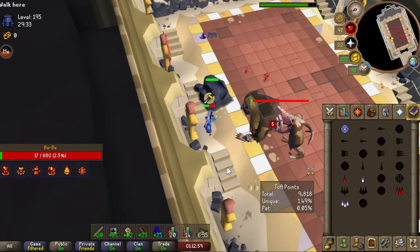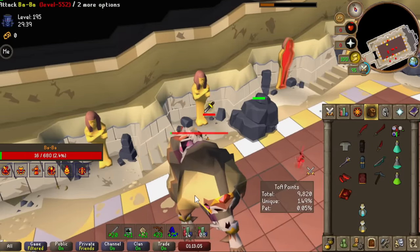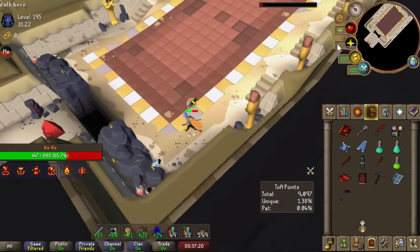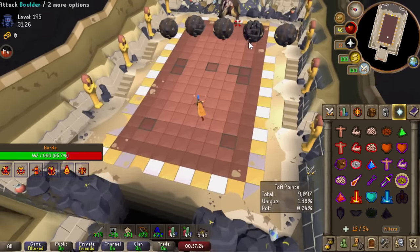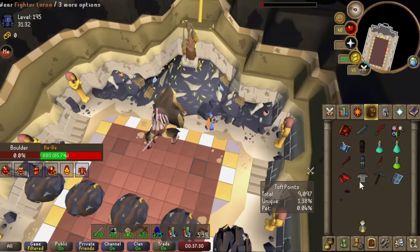I started working on Soul 200s and quickly encountered a serious problem — Baba, the freaking melee boss that is tanky to magic. My normal strategy of doing Baba just wasn't cutting it at all, and I quickly fell prey to this monkey's ferocious paws. My melee stats and gear just wasn't good enough to deal damage to this boss sufficiently, so I got pummeled and ran out of food.